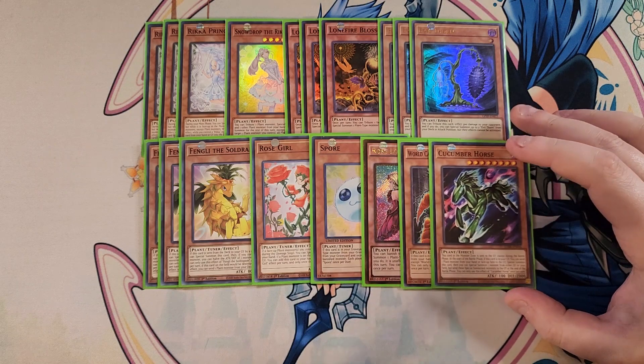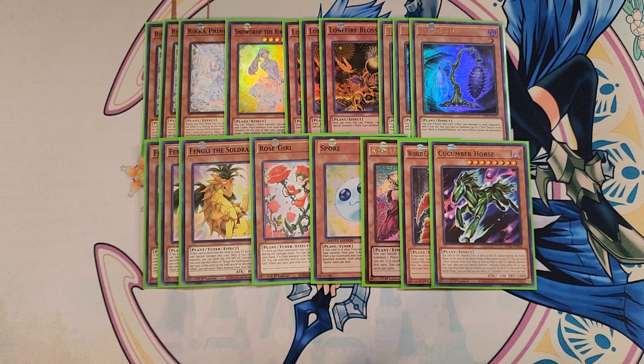We then play a single copy of Cucumber Horse. Cucumber Horse is a really interesting card for battle phase protection. If this card is in the monster zone and is sent to the graveyard except during the battle phase — so during main phase one or two it just instantly gets sent — then at the start of the battle phase, if it's in the graveyard, you can send a plant monster from your hand or field to the graveyard to special summon this card and then special summon one monster from either player's graveyard to your field, though these special summoned monsters are sent to the graveyard at the end of the battle phase. It also doesn't banish itself, so basically every single battle phase you can bring it out.